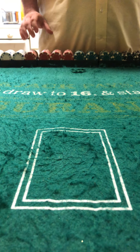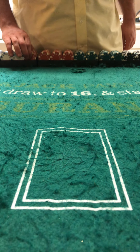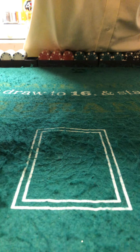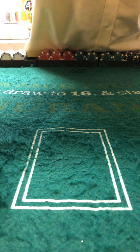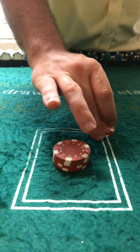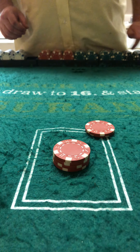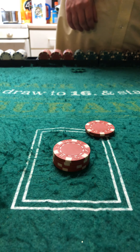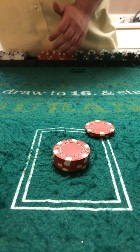Now, the first thing you do, if you're clever and thrifty enough, is you take out a bankroll of $100, if you're lucky enough to have that kind of money. You bet $20 and $10 for a match — $10 to match the dealer, $20 to bet for yourself. And the first card we burn out is a 7 in this episode.